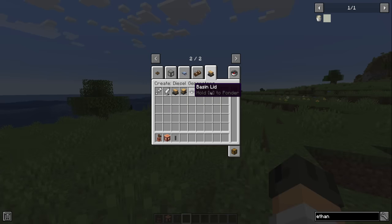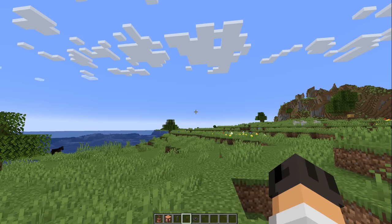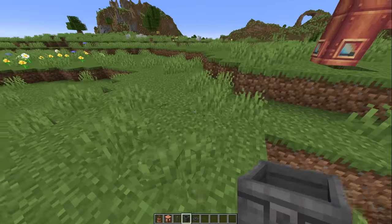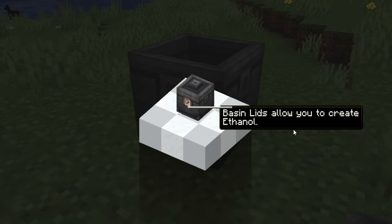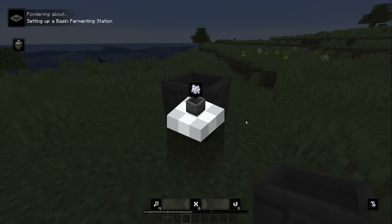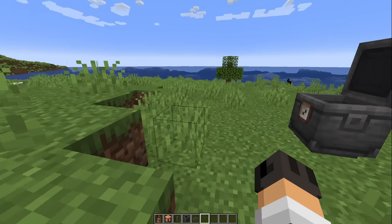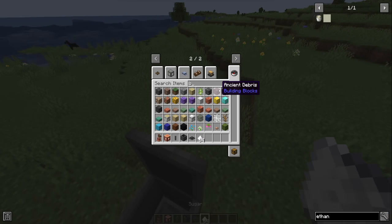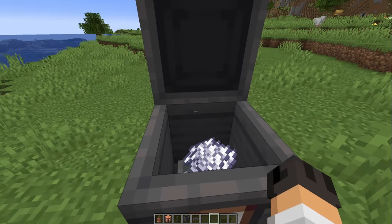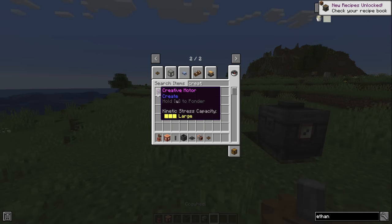Basin fermenting — is that what the basin lid is for? I'm so confused. I thought this was going to be a small diesel generator where we just pump diesel into nature and it'd be over. But what is this? We have a basin and a basin lid. Basin lids allow you to create ethanol — give them some sugar and bone meal. Alcohol, ethanol, alright. Then you can pump it out. We can open and close the lid. Let's try sugar and bone meal — I can hear bubbling!